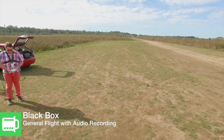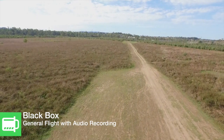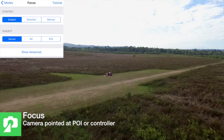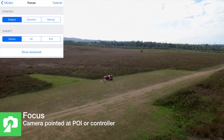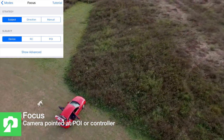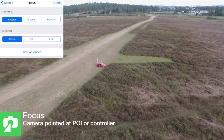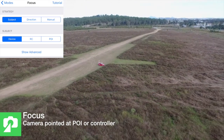Let's start with black box. There doesn't seem to be too many options on this — it just seems to be able to record audio and you'll fly. Focus mode is the best I think. You basically choose whether you want it to point at your device or choose a point of interest from a map, and the camera just keeps pointed right at it as you fly.